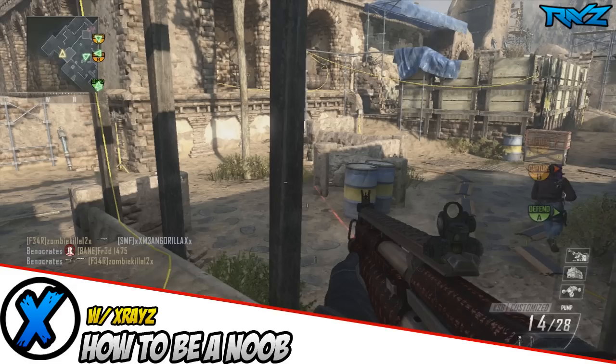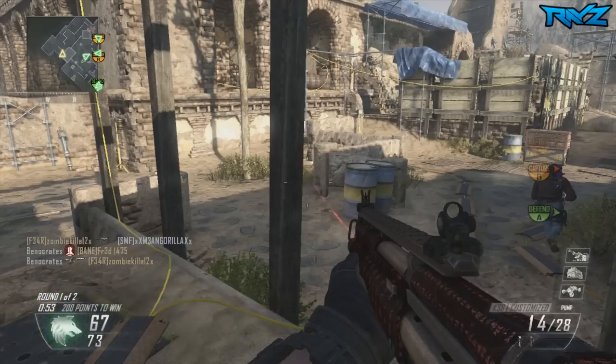Yo, what's up guys, it's X-rays. Welcome to episode 27 of Interactive How to Be a Noob, the weekly series where we take a look at some of the hilarious hijinks and situations that noobs get themselves into in Black Ops 2. If you are enjoying this series, make sure to slap a like and a favorite on the video — it helps the channel grow and lets me know you guys are enjoying this content.